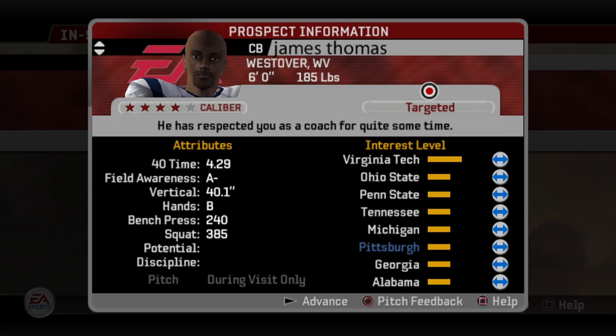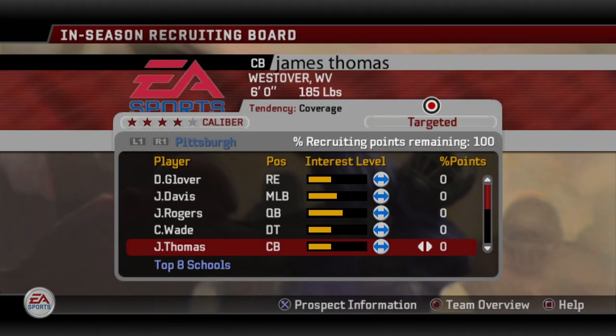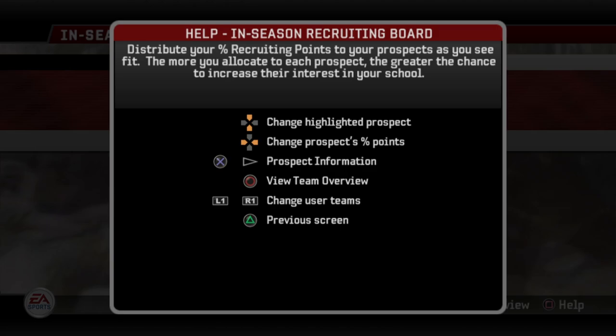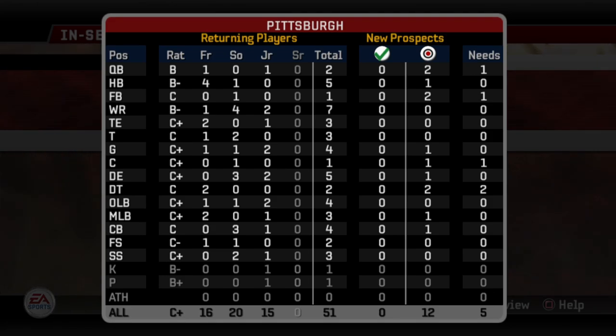Over on the far right is the top eight schools going after this kid that he's interested in. You can see us here — we are in about sixth place. That bar and arrow is exactly what we saw on the previous screen. Over time that list will narrow from eight down to five, then three. Once he gets to three, we'll see him wanting to take a visit, which we'll cover later. That's the prospect information screen.